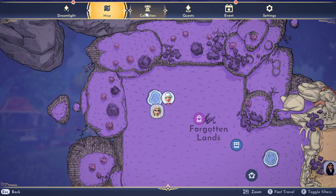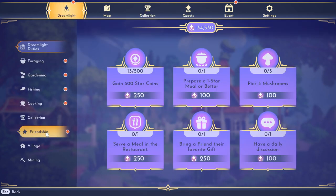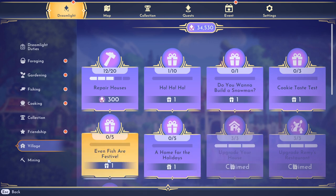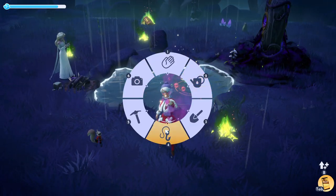What you want to do is head over to your Dreamlight tab up here, go down to Village, and you're going to see this quest right here — 'Even Fish Are Festive.' It says 0 out of 5 and it has a present. Spoiler warning: the present is going to be a Santa hat. So what you want to do is catch these fish.